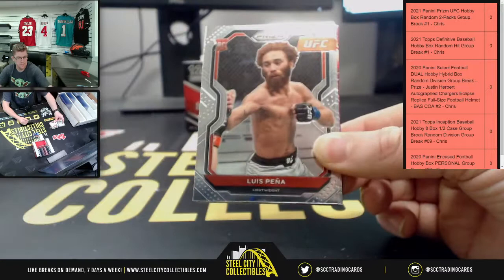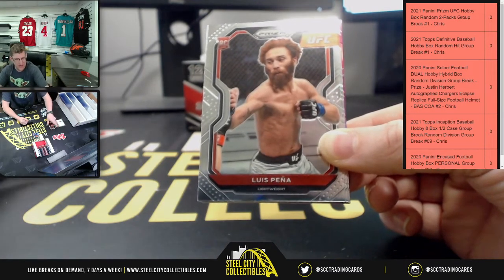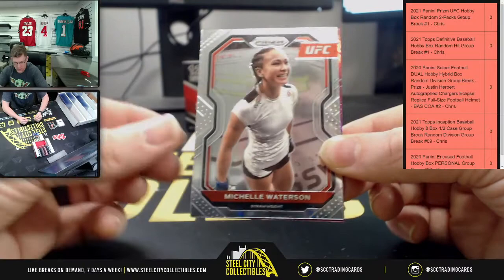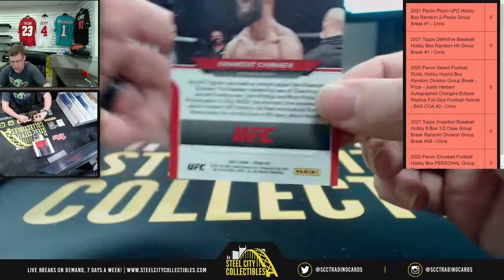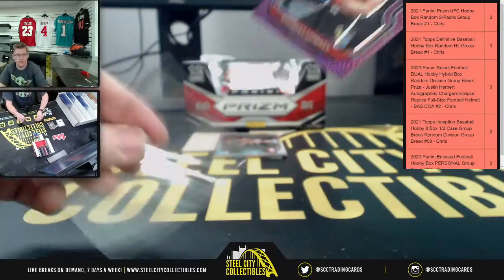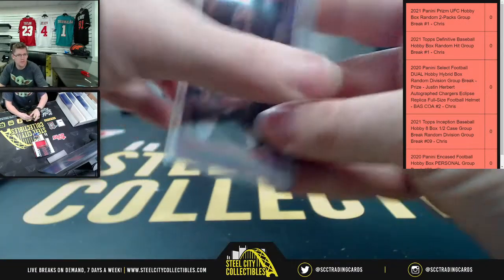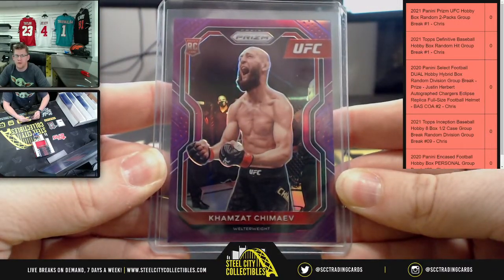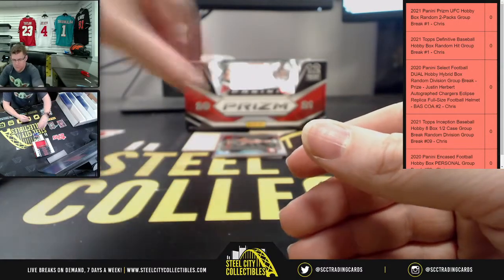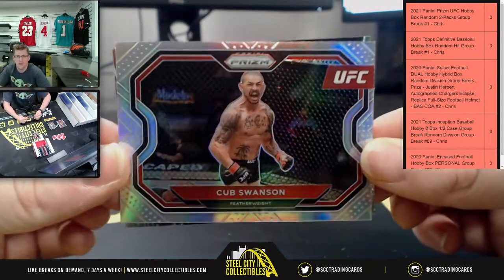First up, Dan. I know Cain Velasquez — I know him and I remember that ordeal. You got Michelle Watterson and then a prism rookie, 73 of 149. The welterweight — he's a bad mamma jamma. No auto on that one. There you go — Cub Swanson. Oh, the knockout artist Shogun — very nice hit there from Mr. Mark.